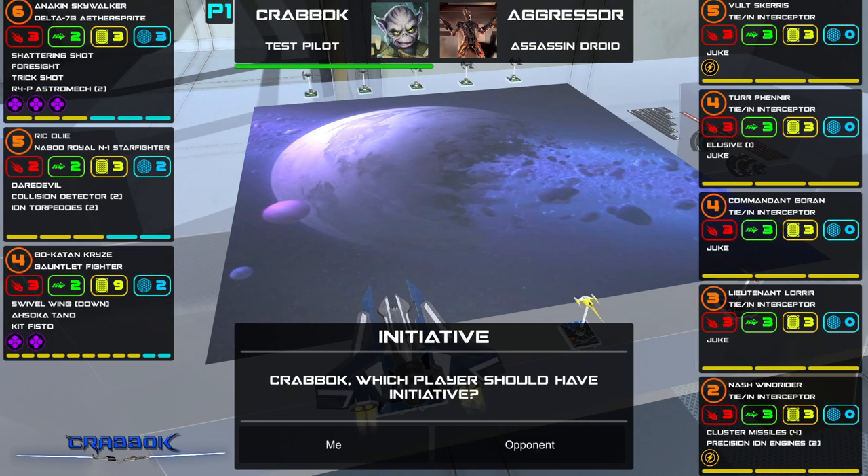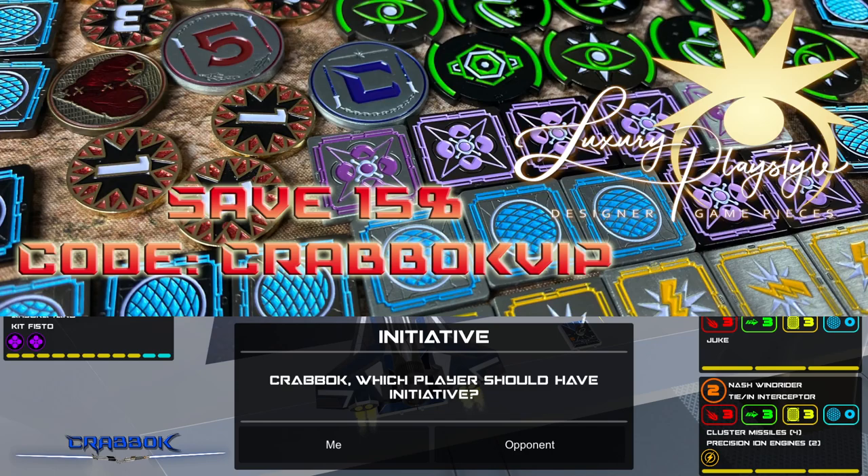If you guys are new here to the channel, we do giveaways all the time and we have a big one coming up next week. I also want to thank today's sponsor, Luxury Playstyle — amazing full metal tokens compatible with Star Wars X-Wing. They also have tokens for Star Wars Legion, Magic the Gathering, Key Forge, and Arkham. These are double-sided, full metal painted tokens — they're gorgeous, they have sparkly bits, absolutely fantastic. Use code CRABOCKVIP at luxuryplaystyle.com and you can save 15%.